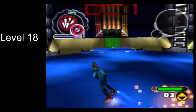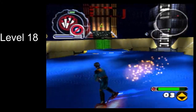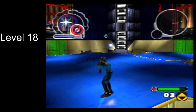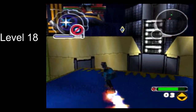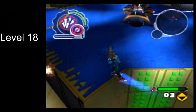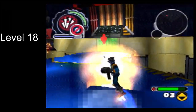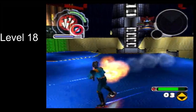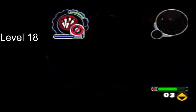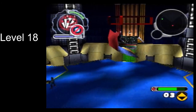Also, if you are somewhat far away from megabyte your rockets frequently just end up plowing into the ground. My guess is that the turrets megabyte spawns are actually directly under the ground before he spawns them, and so your rockets are trying to aim at that. The main thing is just kind of follow megabyte and stay close to him as you're shooting rockets at him.